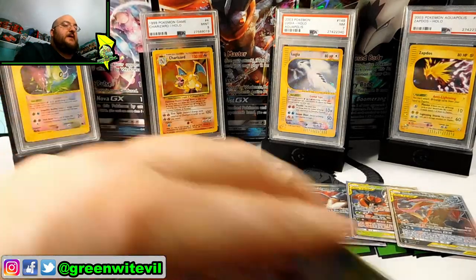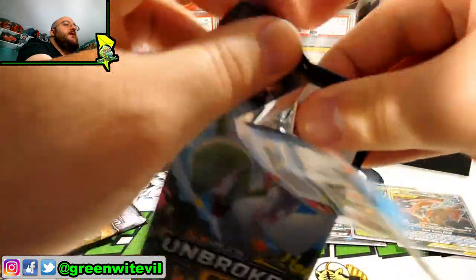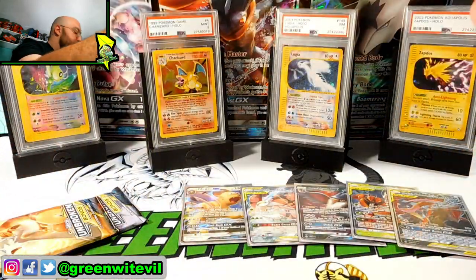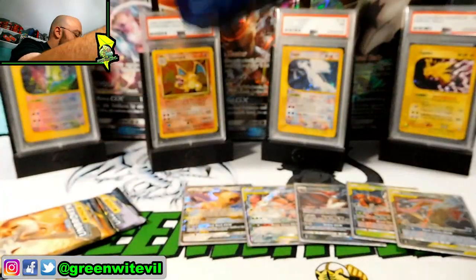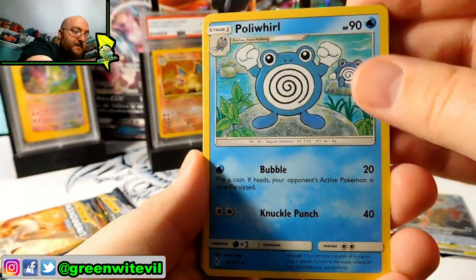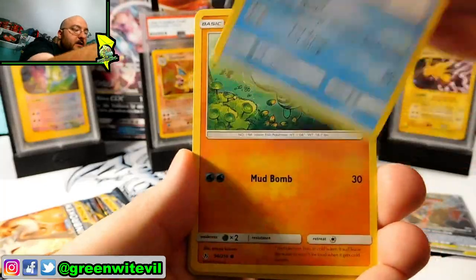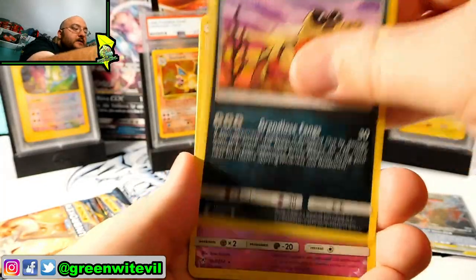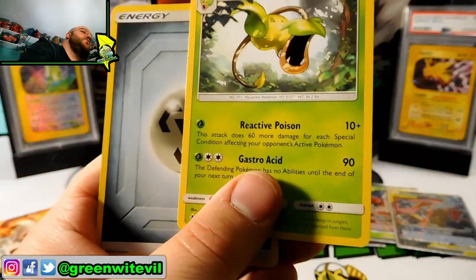Next pack in — Gardevoir and Sylveon on the cover. Code card for you guys right there. Three to the front. We have Poliwhirl, Gloom, Dodrio, Rhyhorn, Meltan, Slowpoke, Wooper, Sandile, Reverse Aromatisse, and a Victory Bell regular rare.